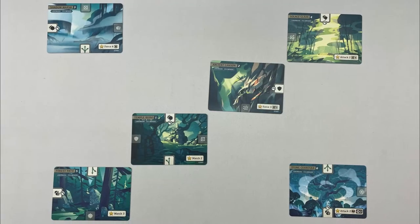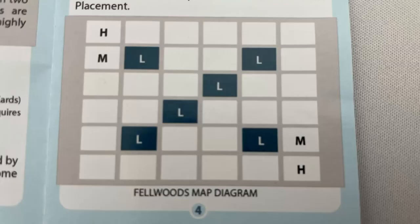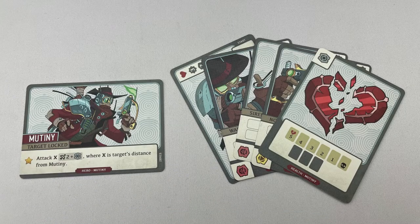Onto setup. Randomly place the 6 map cards in the pattern shown in the rulebook, making sure all the landmarks are in the same orientation. Players pick a hero and take the relevant set of cards.